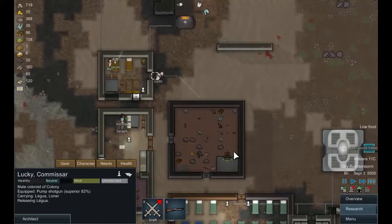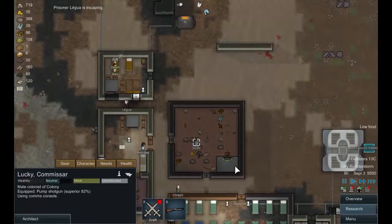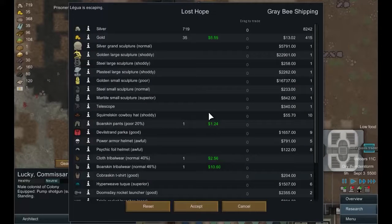We release him first — there we go, that's got rid of him. Now I want to call the exotic goods trader. He's not escaping — we've released him. Okay, we could sell the gold, but 35 gold isn't going to do as much for sculptures and things, so let's convert it into cash. Poor quality boarskin trousers — that will sell. I don't really want the tribal wear so we'll sell that off too.